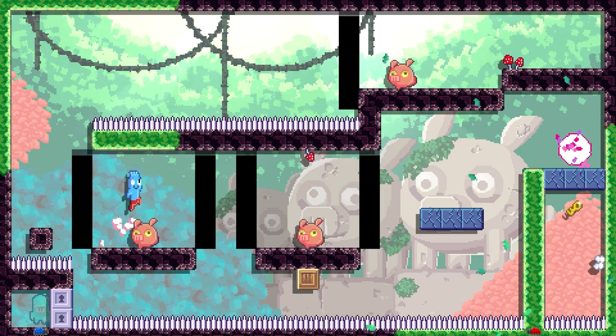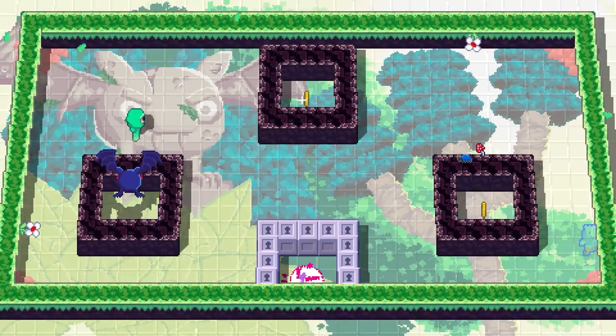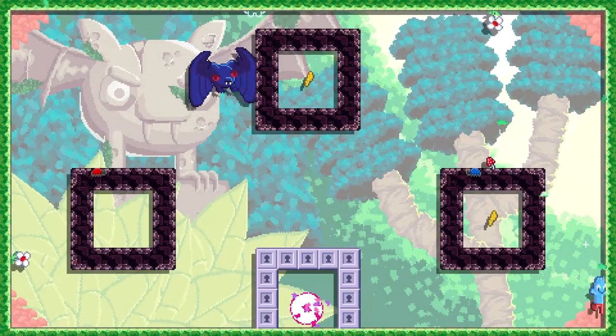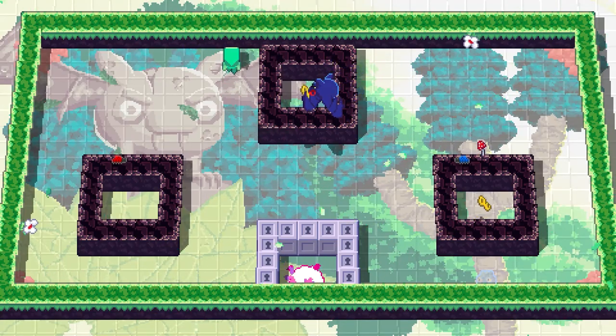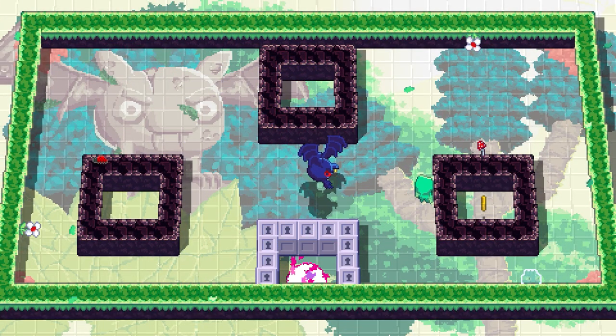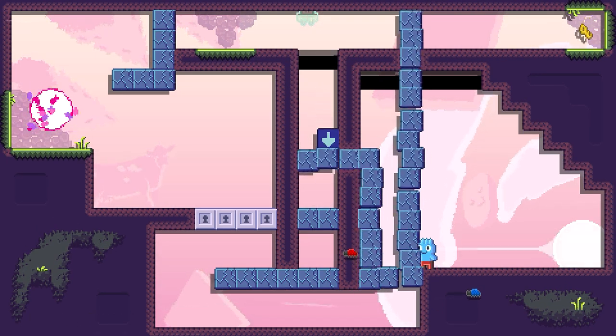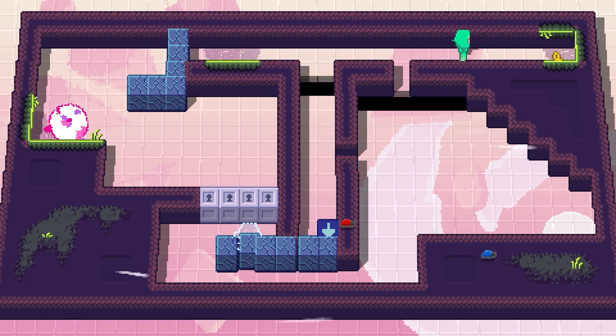These blocks will have a variety of effects on our platforming hero 2D's version of the level. This can be as simple as placing blocks in 2D's path in order to generate platforms for him to jump on, or placing blocks over drains so that water can't flow out and block 2D's path. It all really comes down to how these blocks are used, where they are positioned, and sometimes getting the timing just right.